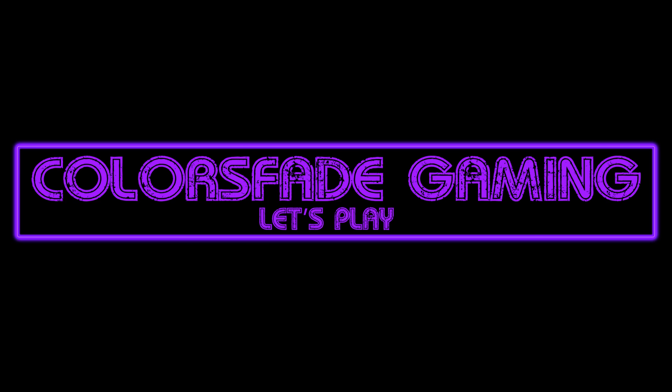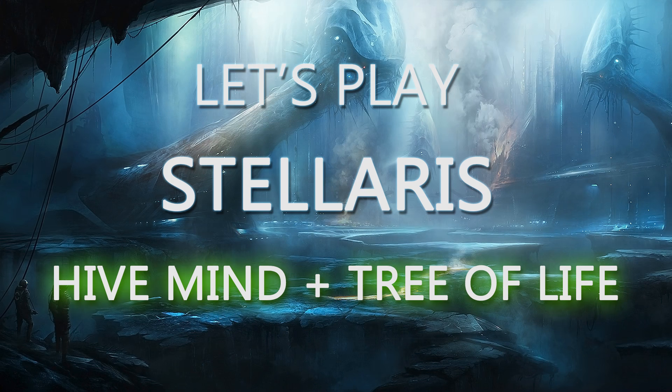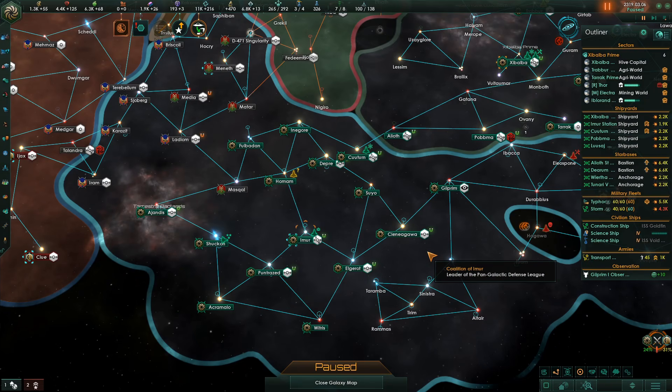Hello everyone, and welcome back to Let's Play Stellaris, the Hivemind series. I'm your host, Color's Fade. It's episode 5. It's the year 2319 and we're involved in a war with the Coalition of Immur.